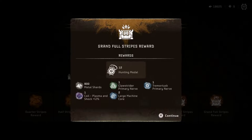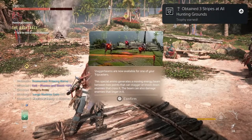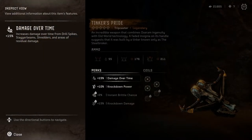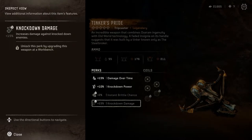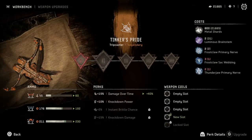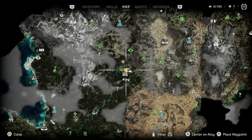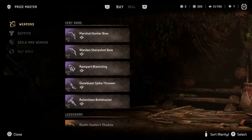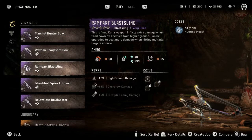As a final reward, you will also receive the Tinker's Pride Tripcaster, as well as the trophy associated with the hunting grounds. The Tinker's Pride Tripcaster comes with two perks and three coil slots to start with, but can be upgraded to four perks and five coil slots. If you want to go to the arena, you can exchange your hunting medals for some very rare weapons, with various armor loadouts too.